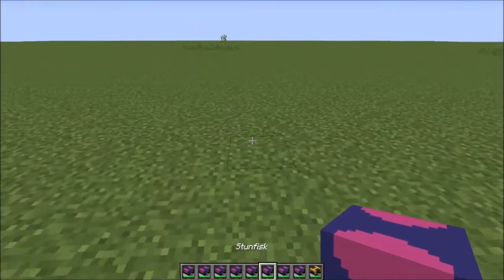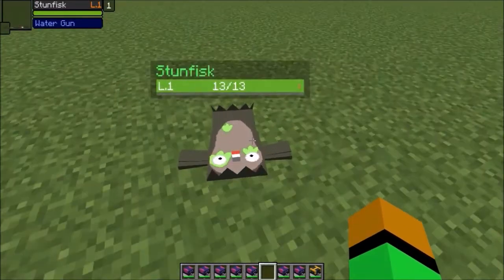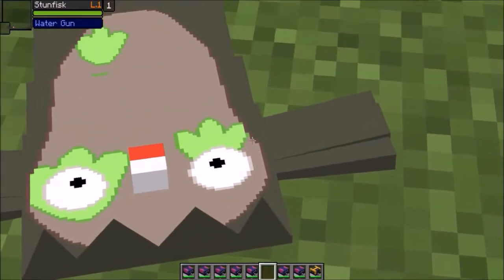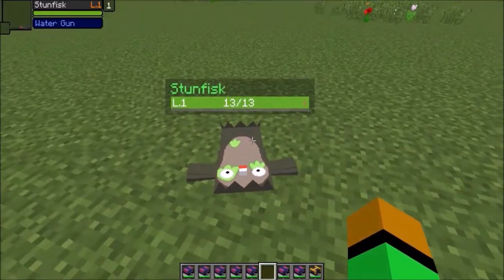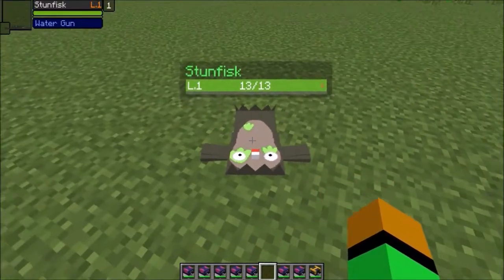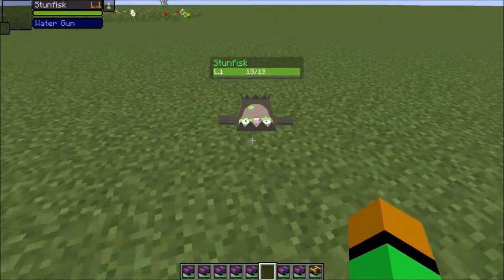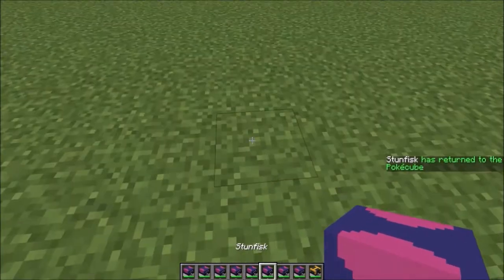Moving on, we're checking out Galarian Stunfisk — a surprising Galarian form that was added, but a really cool one. I'm not really too fond of Stunfisk, but this model just looks really awesome. It's supposed to be like an iron clamp — he's a Steel type, he's flat, and Pokemon will walk up and get clamped down. Just a really cool concept and a super awesome Pokemon. He also has a weird kind of walk animation — he just kind of walks like that, which is pretty funny.